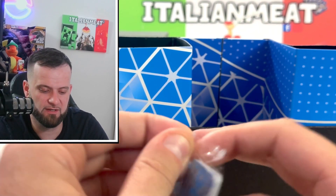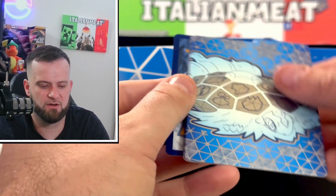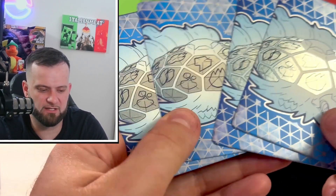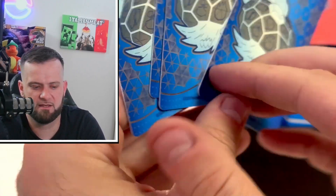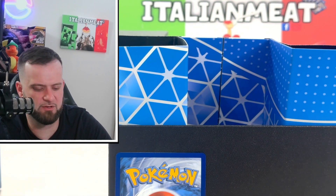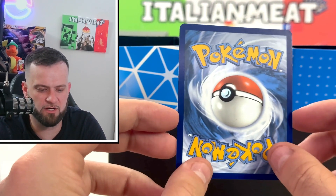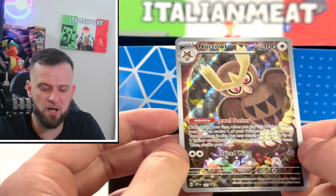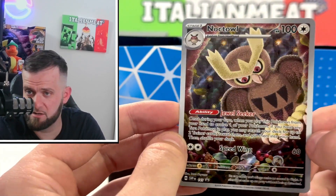This is different — they actually have these separators now along with the promo card. They've packaged them all together. There's our promo — let's put this off to the side and take a look at the dividers. Pretty cool dividers, front side and back side — same on both, nothing too crazy. You also get a code card for the ETB.